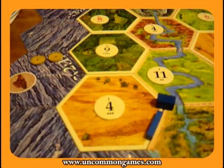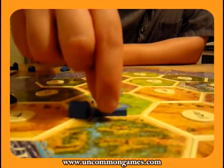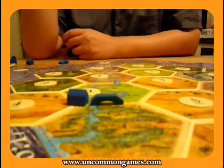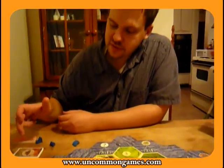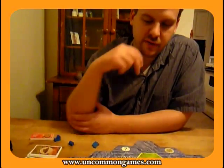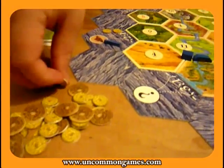There are also bridges — every player gets three bridges. You cannot build roads across the river; instead, you have to build a bridge to go over it. The rules for placing bridges are just like roads, only they cost two bricks and one wood instead of one of each like roads do. And instead of getting one gold like a road does, you get three gold when you build a bridge.